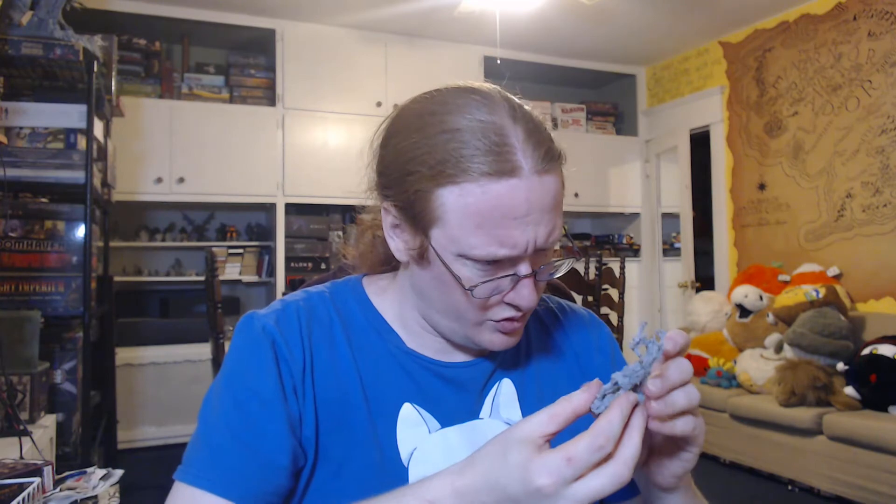First, we've got this necrotic deer-shaped thing, or elk. It is a lot of bones — there are skulls coming out of here. The antlers look like gnarled wood. You can see its ribs. Its legs are pretty much the only things that are not necrotic.